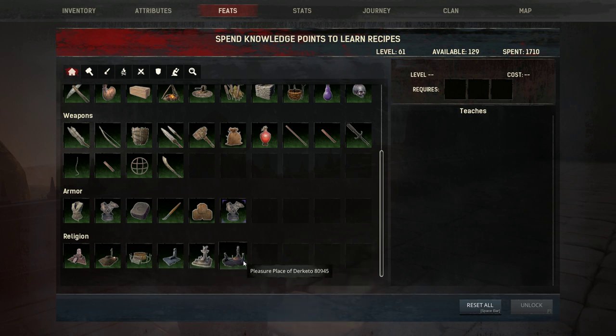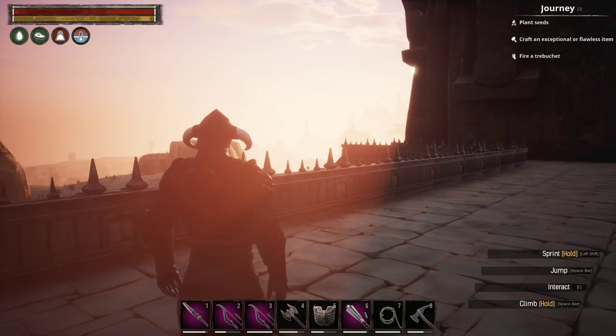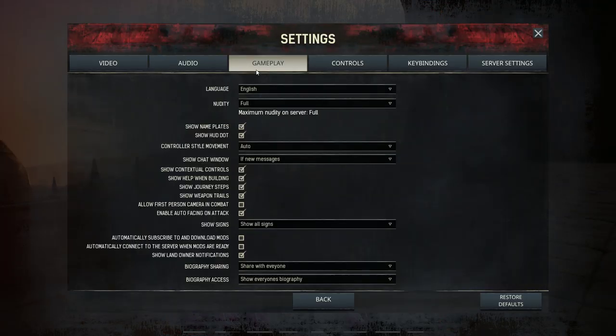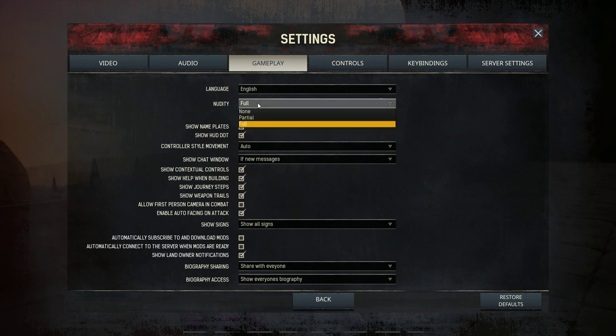In terms of religions, there are a total of six. Five can be chosen at the beginning, and the religion of Jabal Asag is unlocked by completing a specific dungeon. All of these religions allow you to summon their respective avatars and each gives its own specific perk.